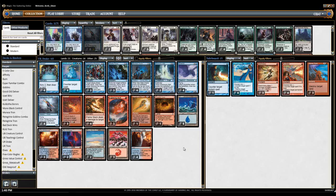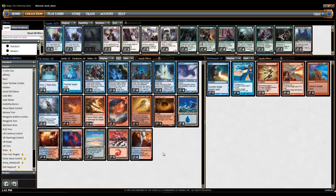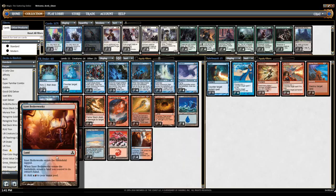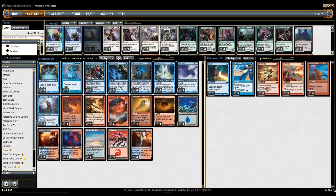As far as the mana base goes, you have one Forgotten Cave and two Lonely Sandbars as cycle lands, six Islands, and three Mountains. You could try playing Snow-Covered Lands with Skred, but I think Flameslash overall is just going to be better. Then you have six dual lands and three Izzet Boilerworks. You don't really want to go with four because the Karoo can be a liability, so you only go with three. You don't need Karoos to win with Peregrine Drake — you just need five mana, a Mnemonic Wall in play, and a Ghostly Flicker.